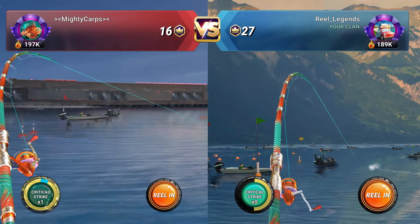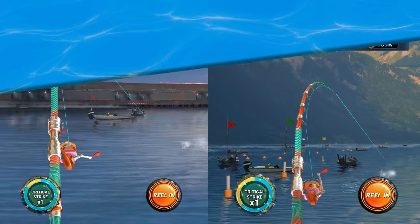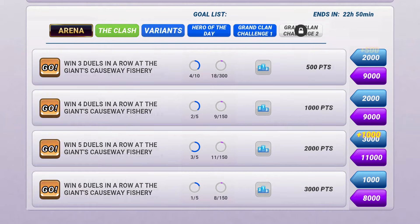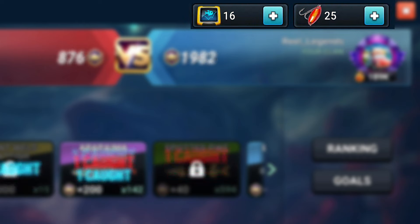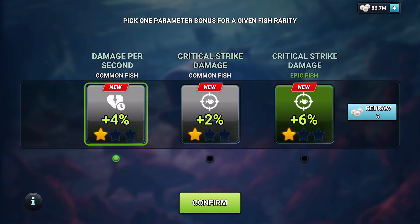Two clans go head-to-head in real-time tournaments, fishing their way to victory. Your mission? Defeat the opposing clan by earning more Arena points. Rack up points by catching Arena fish and use specialized resources to cast your line, locate the perfect catch, and enhance your Arena rod to gain the upper hand.